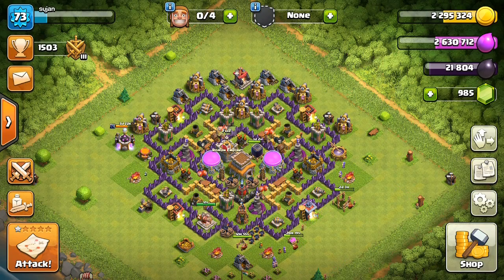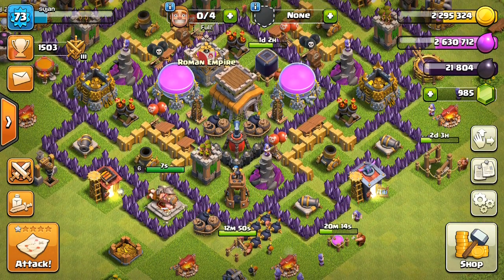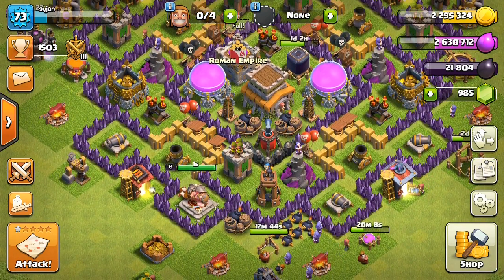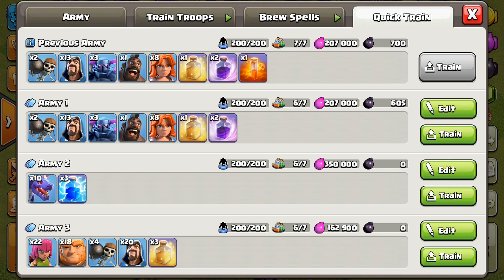Hi guys, I'm Sujan. In this video I'm going to show you how to attack using PEKKA and Valkyrie. I have trained 2 wall breakers, 13 wizards, 3 PEKKAs, 1 hog rider, 8 Valkyries, 1 healing spell, 2 rage spells, and 1 poison spell. This costs just 27,700 dark elixir.